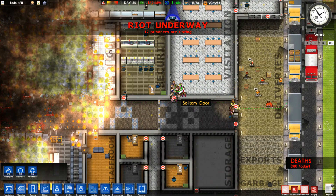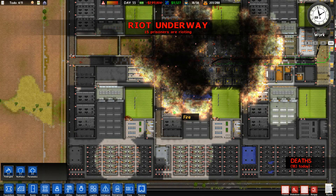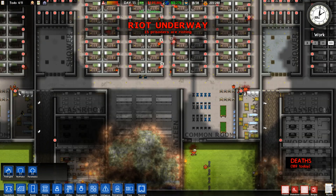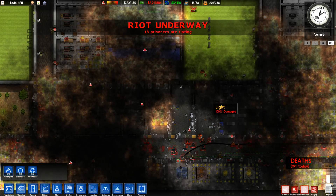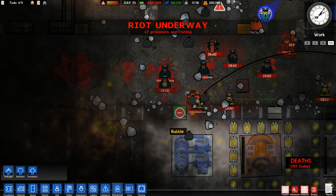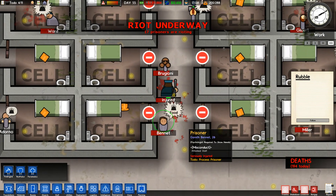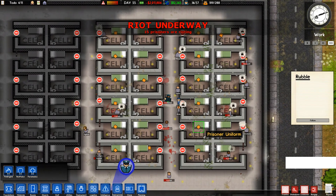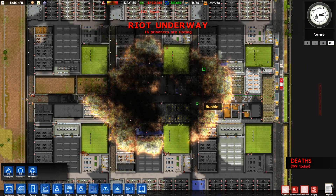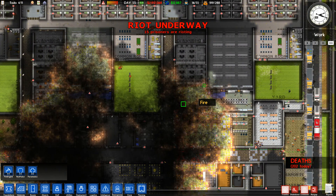Come on, fire — you're taking your sweet time burning these people alive. Look at this place; it is toasted. The guys in the yard broke the doors down — they're rioting. These guys are actually running into the burned-out area. I was thinking about making a thousand-prisoner prison, but look at this: with maybe 400 total entities plus a blazing fire, the game is lagging like crazy. It's still far from being doable at that kind of population — back in Alpha 16 or so was when I made a thousand prisoners.